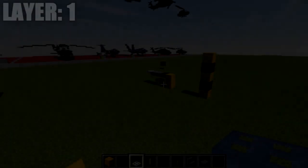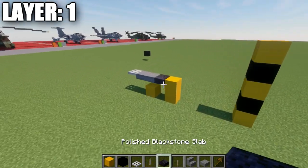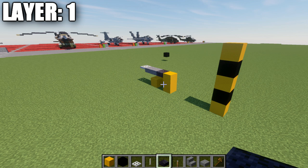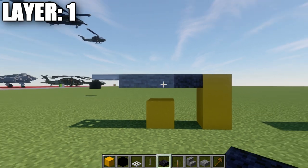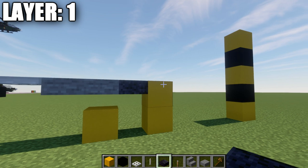Let's go ahead and move into the tutorial by beginning with our first layer. Layer one is a super simple layer — all we're going to do is place down a total of four blocks. Before we get started though, we want to make sure that if we're building this landed, we build it at the proper height from the ground. We're going to build this as the in-flight version and then add a modification to turn it into the landed version. Make sure this is two blocks off the ground if you are building the landed version, on the top half of the second block.